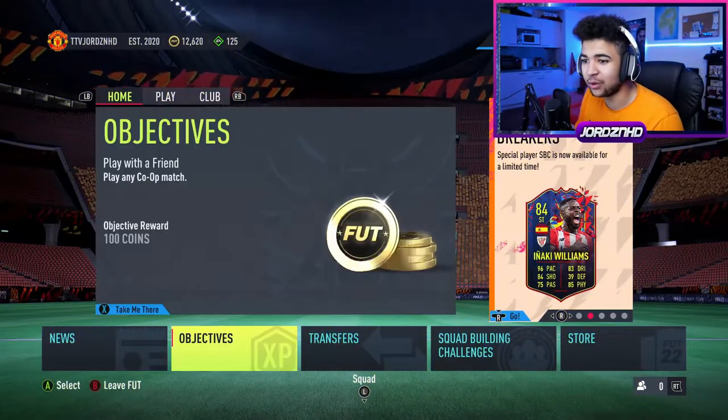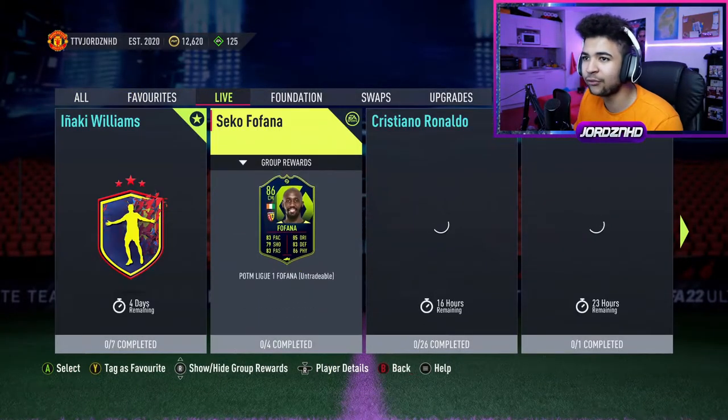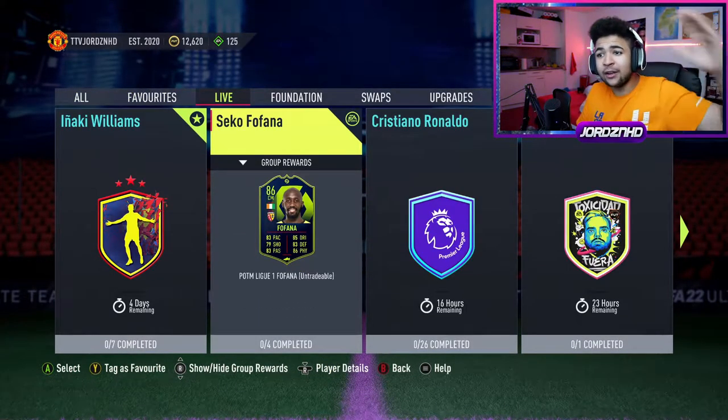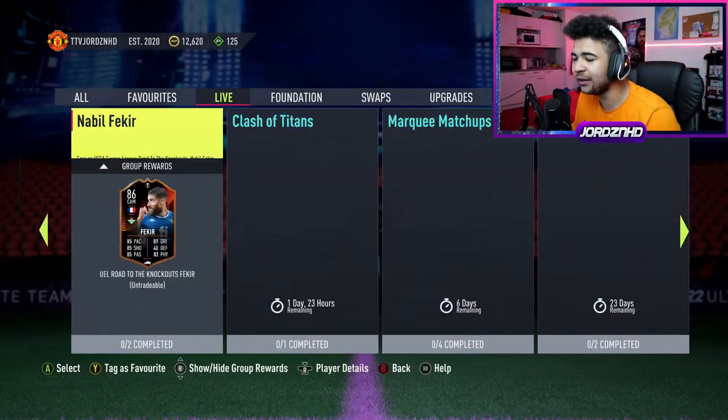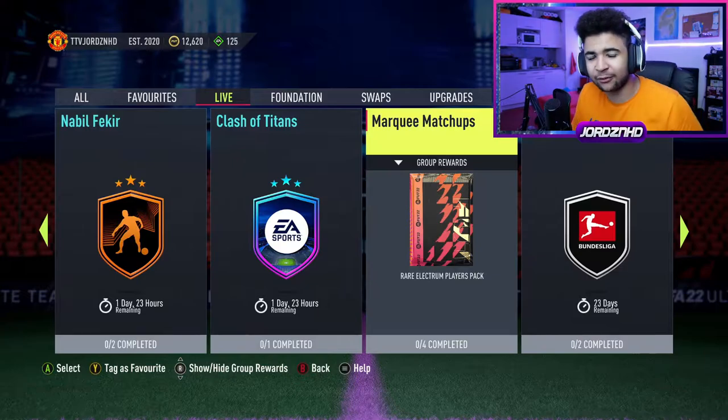Right, welcome back to the video. Let's have a quick look at what SBCs EA have released today. Anything interesting? We have got a Seco Fofana, Ligue 1 Play of the Month, and Marquee Matchups. Let's go through the Marquee Matchups first and then we'll go to the Play of the Month Seco Fofana.